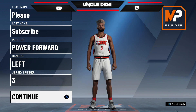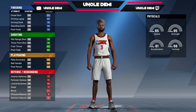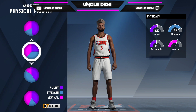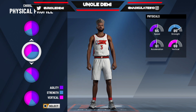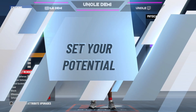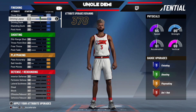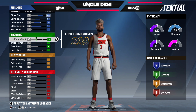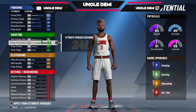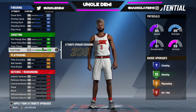Let's go to the pie chart. It's definitely going to be a shooting and defensive pie chart. At the top I pick strength, so you want to have the most strength in your vert for this one. From here you want to max out your layups and your standing dunk — all maxed out. For your shooting you want to max out your shooting, your three-point shot, and then your post fadeaways.